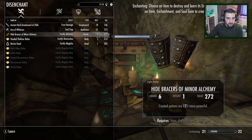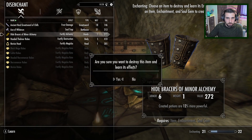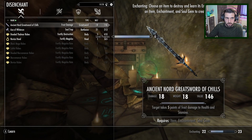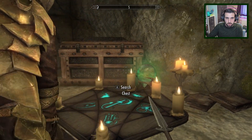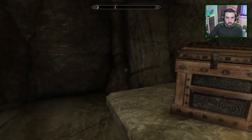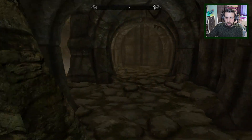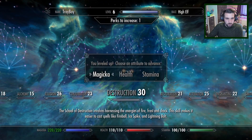And that already increased our enchanting. Now we're at level 7, even better. I don't want to do these two because they're special. You know what? Let's do our level up now, why not?